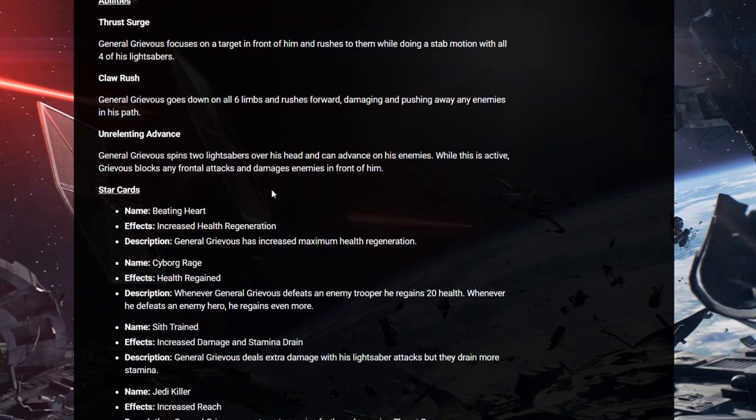Unrelenting Advance. General Grievous spins two lightsabers over his head and can advance on his enemies. While this is active, General Grievous blocks any frontal attacks and damages enemies in front of him. Man, this build looks awesome.